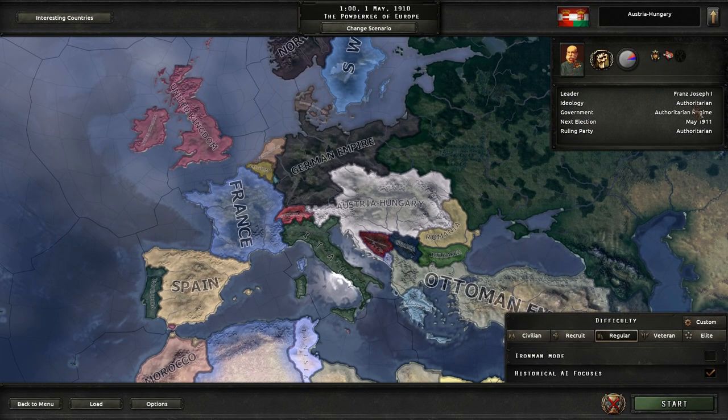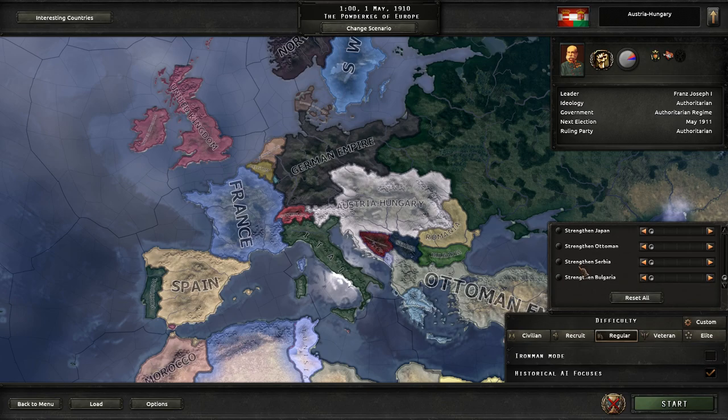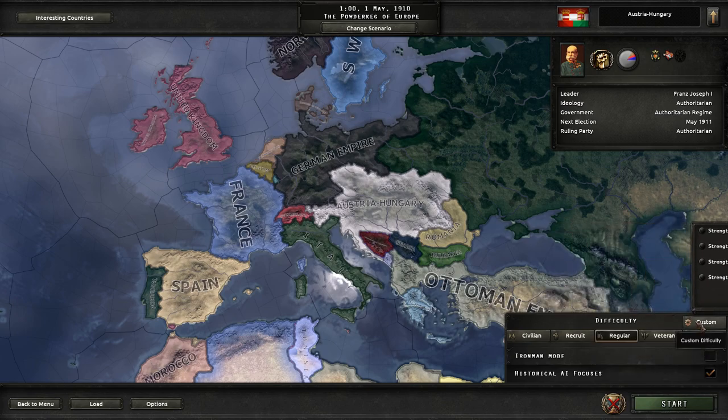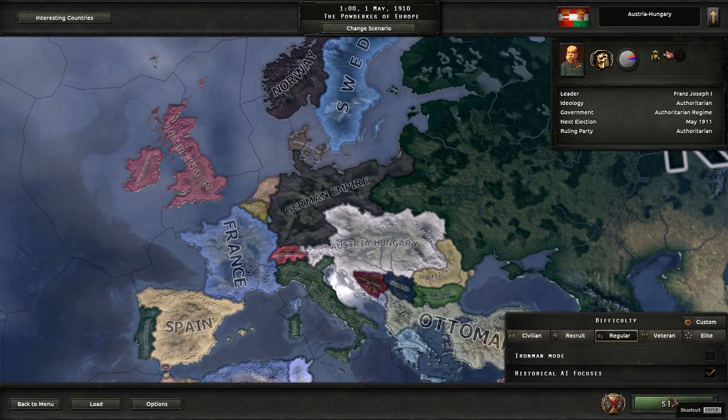We're going to go ahead and select Franz Josef. His next election is May 1911. Historical AI on, custom stuff — we don't believe in that type of stuff here. Regular difficulty, and of course it's not Iron Man achievable, can't get achievements. I don't ever get achievements, I don't really care about it.